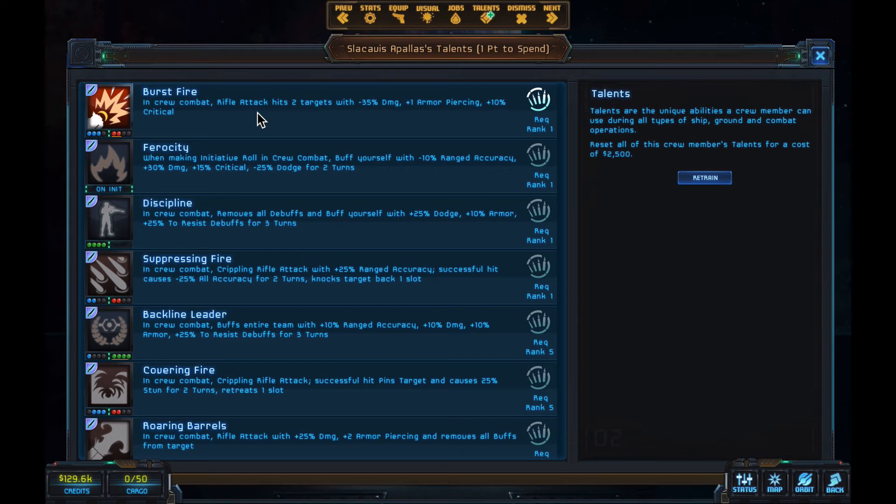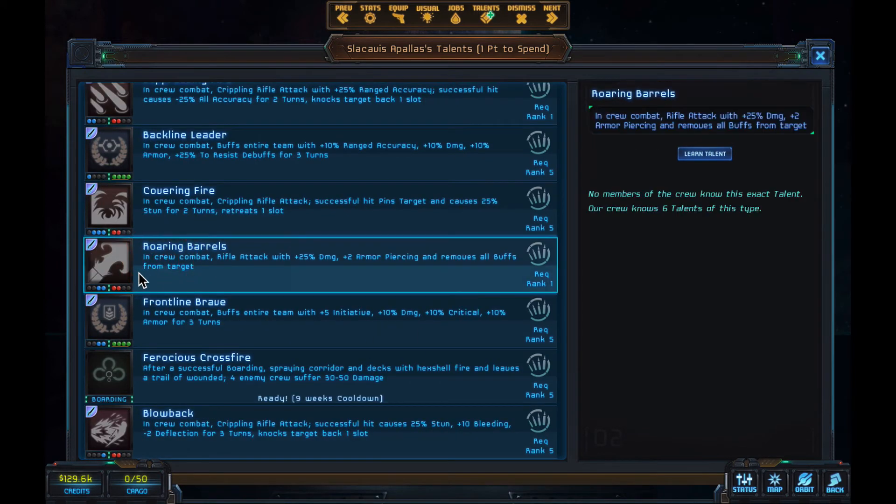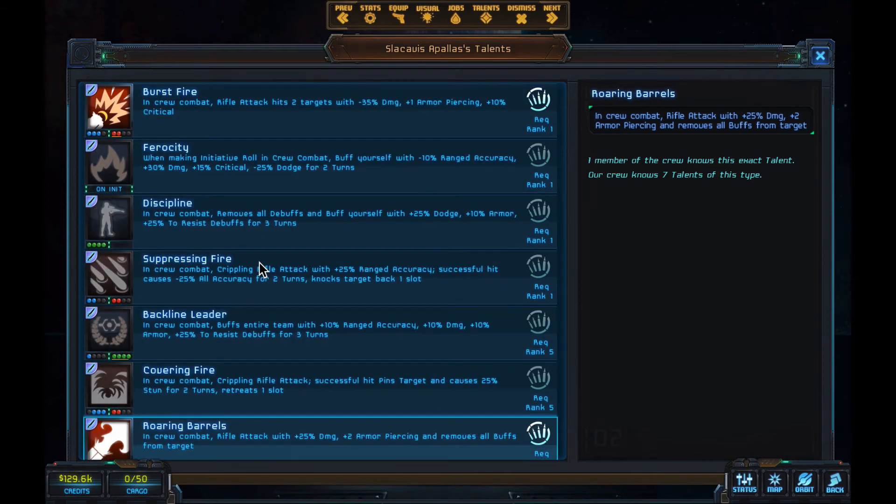Soldier — Burst Fire works in slots two, three, and four. I'm going to get Roaring Barrels, which works in position one or two. I got into a fight once with a pistolier, a swordsman, and two rifle soldiers, and everyone got killed except one or two soldiers. The soldier in the very front had no skills usable in position one — so definitely invest a bit to make sure you can fire something regardless of what position you're in.